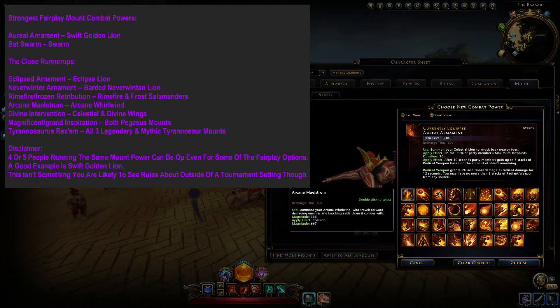Arcane Maelstrom is from the Arcane Whirlwind mount. This power takes a bit more skill to hit with than something like Tunnel Vision or Toad. It doesn't do quite as much damage as a 3k magnitude mount, but it still hits plenty hard, plus it prones people. It can hit more than once, and it can hit multiple enemies too.